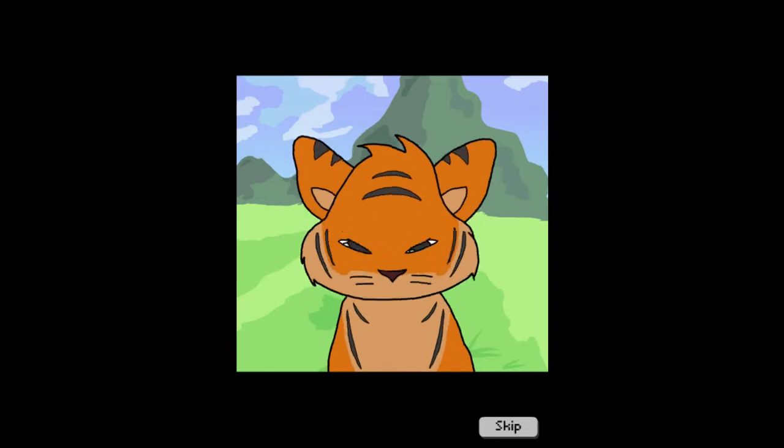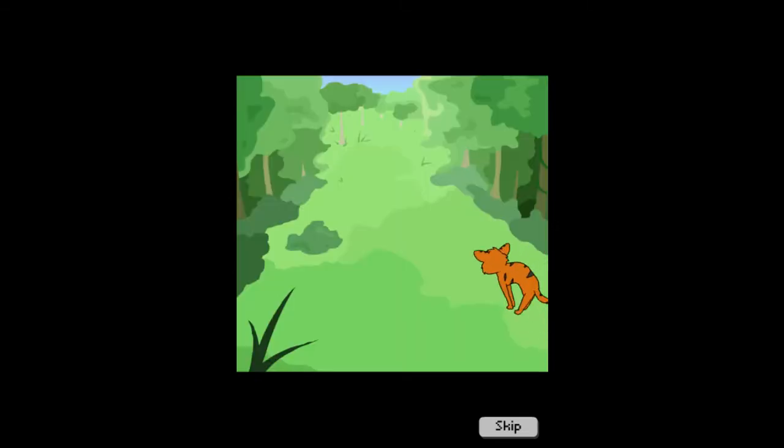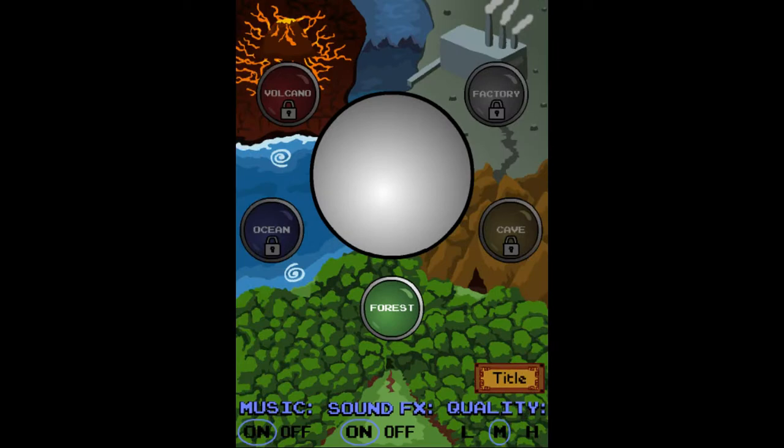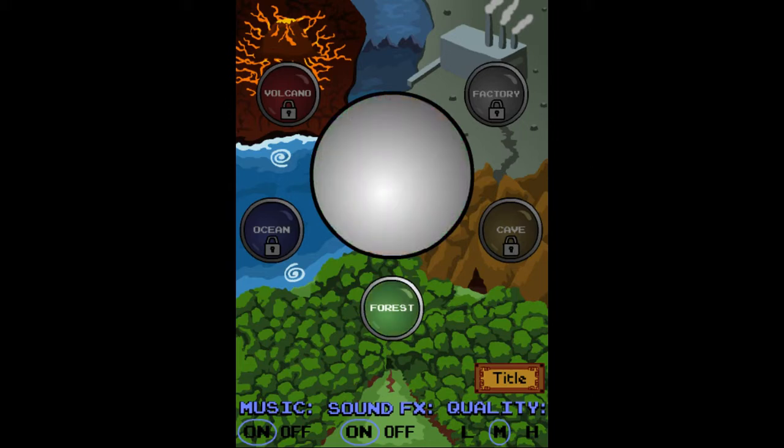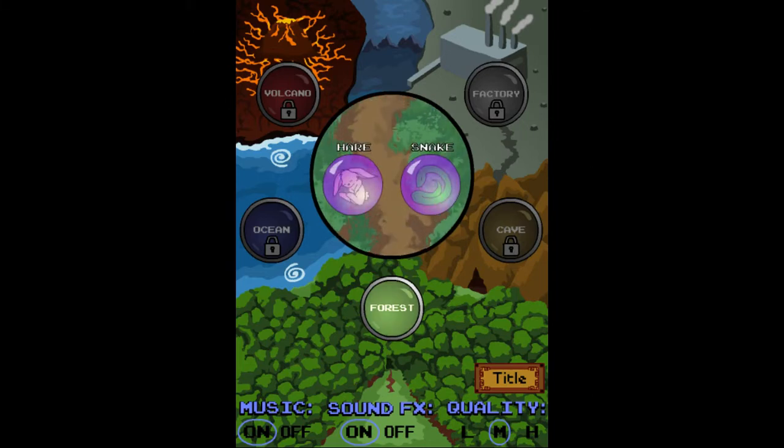We managed to rescue a little tiger guy there, but we still have 10 more to restore. So we'd best just keep going. You can see, in the ones that you have unlocked, who you have to free. The first round will be the hare and the snake.